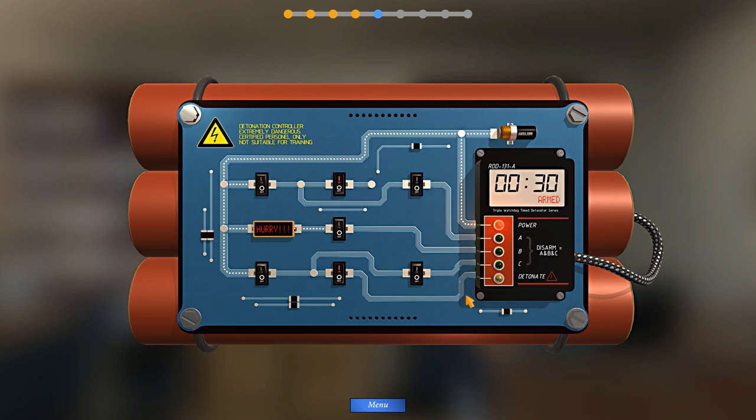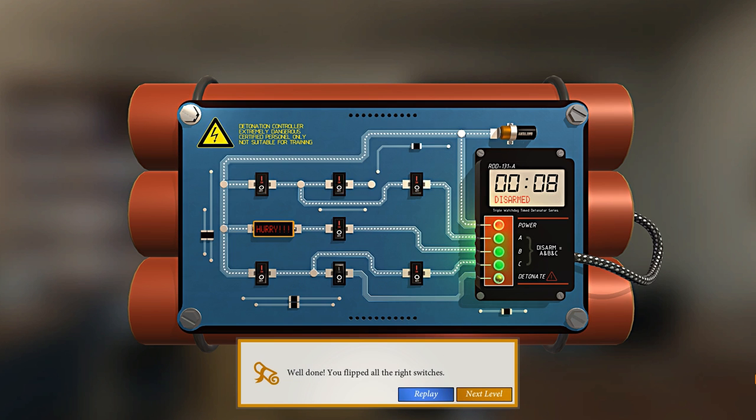This one also has a detonate input - if that ever gets lit up it will blow up immediately. We need to disarm it by making sure A, B and C are connected. We'll flick the detonate to off, then flick the switches to on going around to get C, then flick on to get B, then on and on - and we've won with 8 seconds remaining.